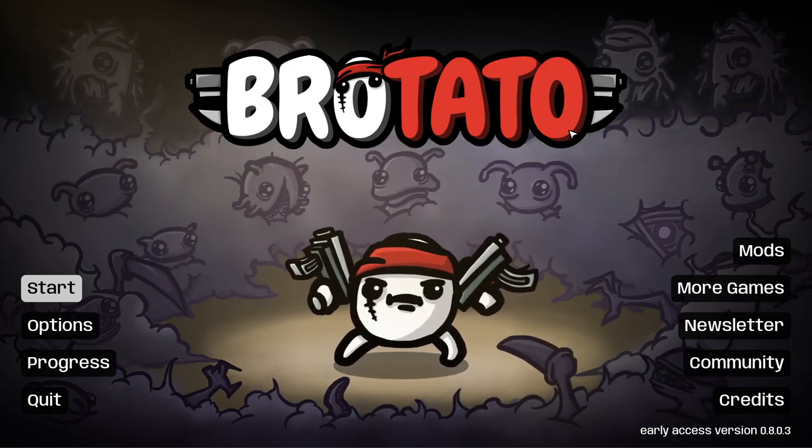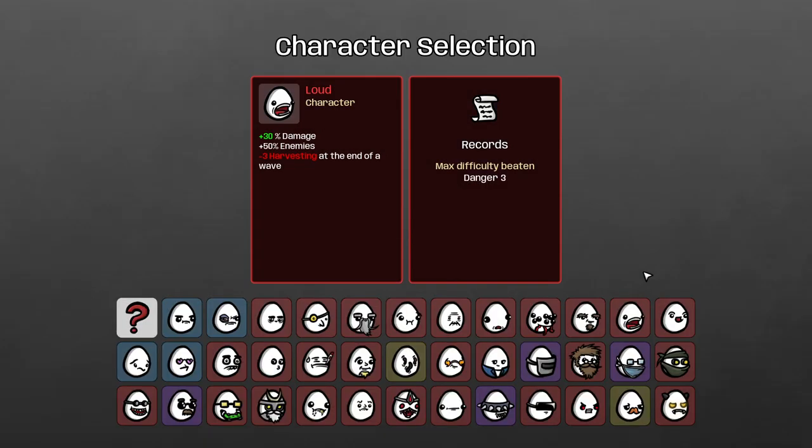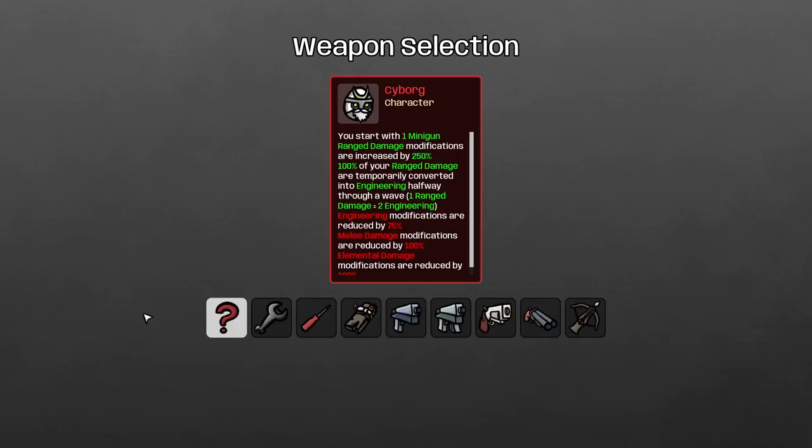Yo, what is up everybody, X is here and welcome back to another rotator run. Today we're done with all the danger three runs, so we're going into danger five. We're not going to go in order right away — we're going to do random to start it off. So let's see who we get.